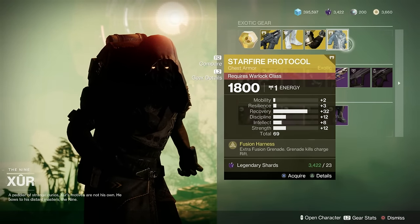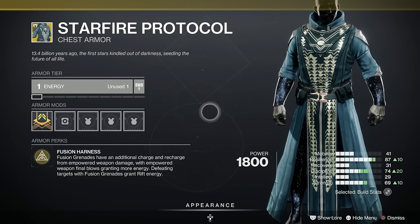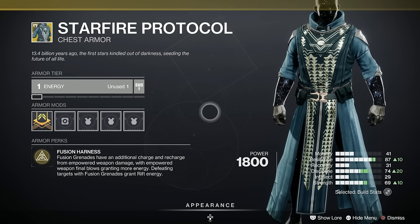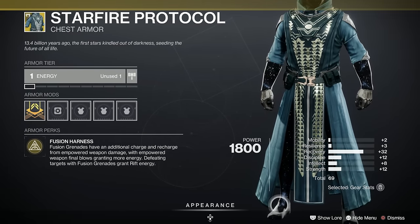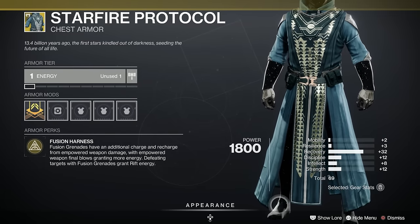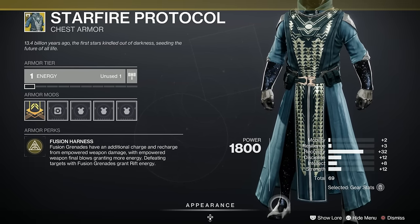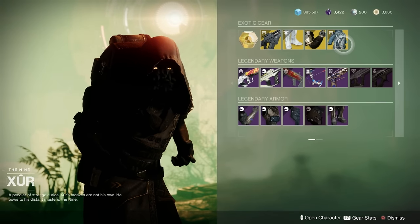Finally for exotics we've got the Warlock Starfire Protocol. I absolutely used this loads until the nerf, and to be honest it's still pretty good even after the nerf. Fusion grenades have an additional charge — two grenades — that's useful, and they recharge for empowered weapon final blows granting more energy. Oh my god, that's an amazing Starfire roll — we've got 32 in recovery, that's immense! I might even purchase that myself... oh bugger, I'm a Titan. Never mind, I'll go into it anyway.